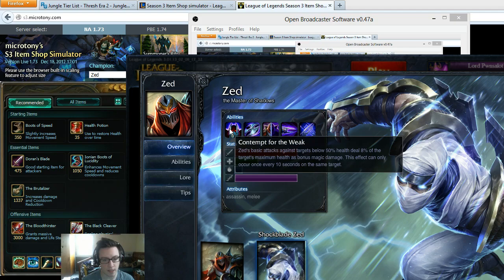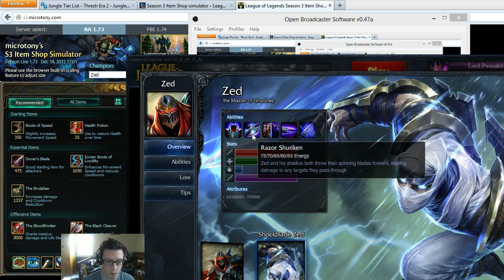Contempt of the Weak is Zed's passive — his basic attacks against targets below 50% health deal 8% of the target's max health as bonus magic damage. This effect can only occur once every 10 seconds on the same target.